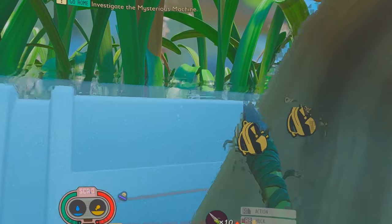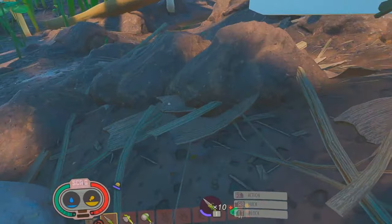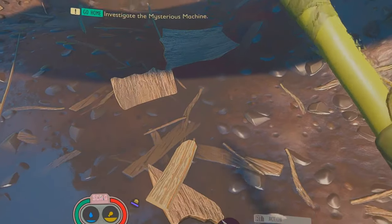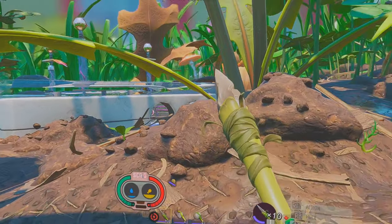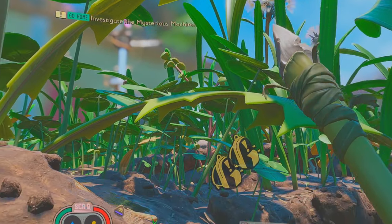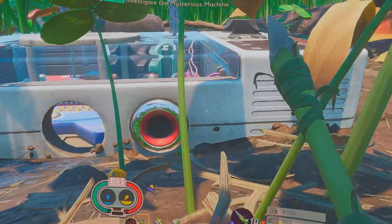That's grass — not the grass you smoke. I forgot how to jump. Oh, that's how you jump! There's food in there. There's a bee up there. It's really a very pretty game, the graphics are very impressive.